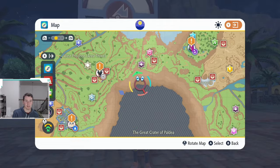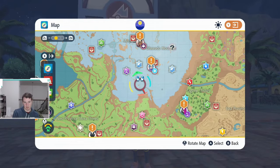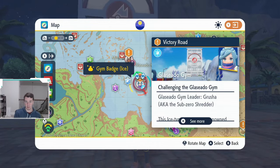The final gym — the eighth gym on the gym path — is going to be in Glaseado. It is ice type, so make sure you have your fire-type Pokemon. Electric is probably super effective as well. This one is leveled 47 to 48. That is the gym order you're going to want to go in, so you don't walk into one of these when you're under-leveled and find out the hard way.